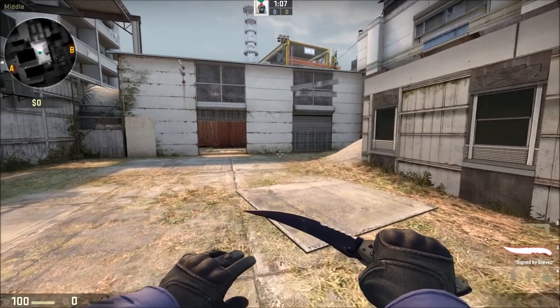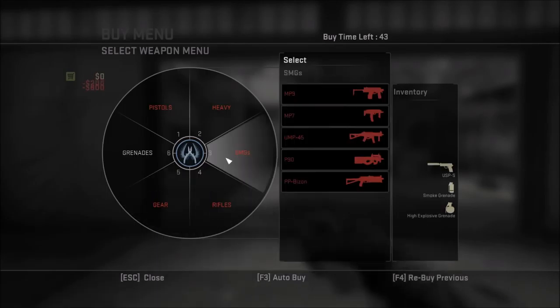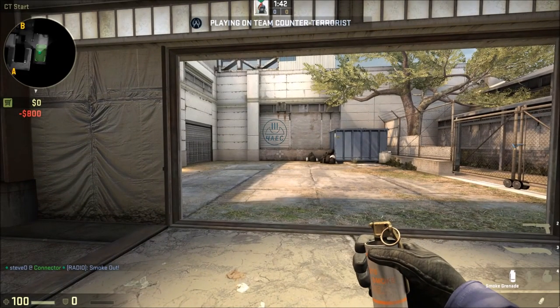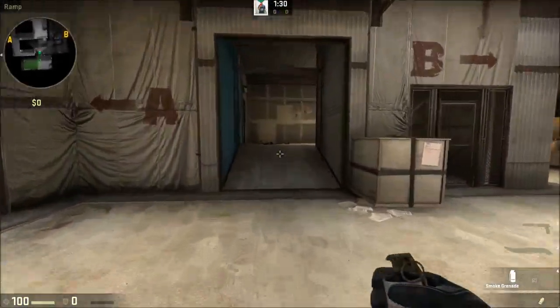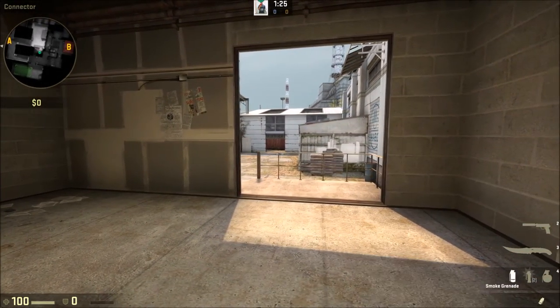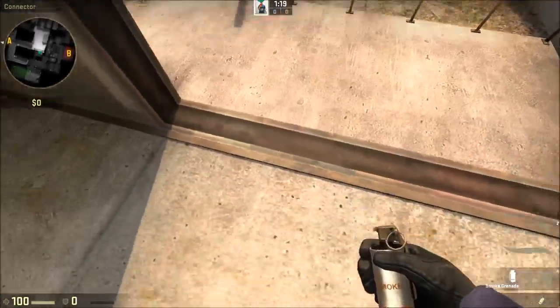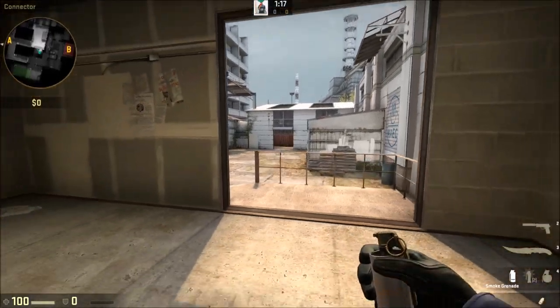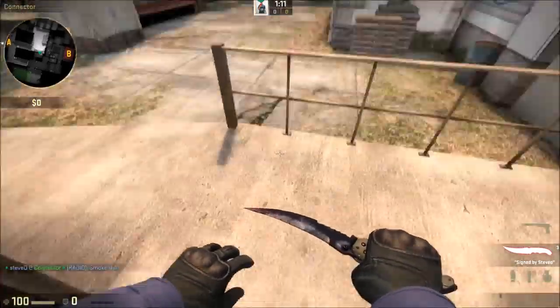I'm going to kick straight into it with some CT smokes. The first smoke I'm showing you is a counter-terrorist smoke for middle. So if you're maybe an AWPer or you're just going to shut down middle straight at the start of the round, you're just going to knife out, prime your smoke ready. As we come round to this corner, we want to be looking at this bar here on the railing and aiming it about in the middle, going up to this bar here, lining it up with that.